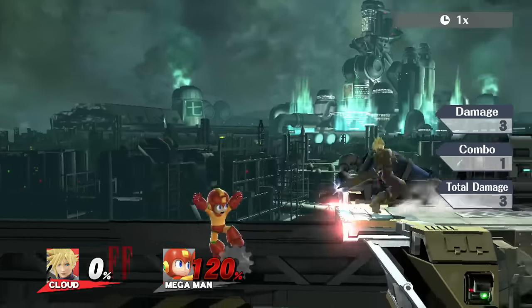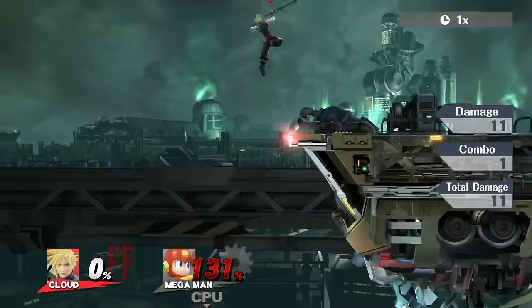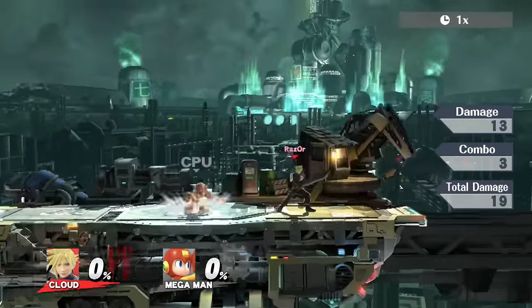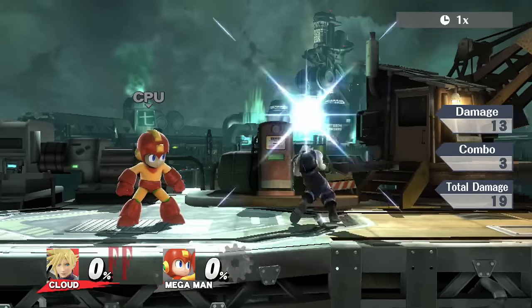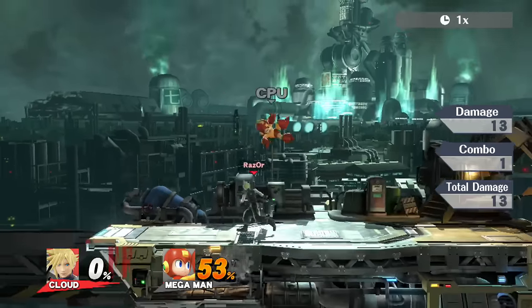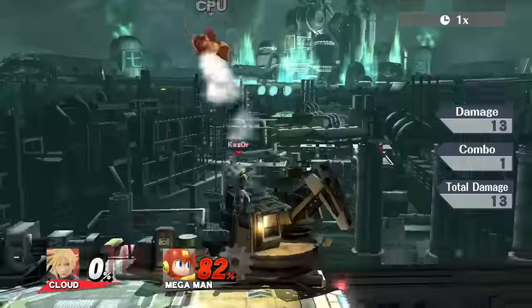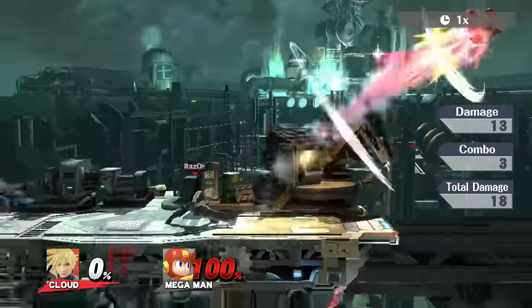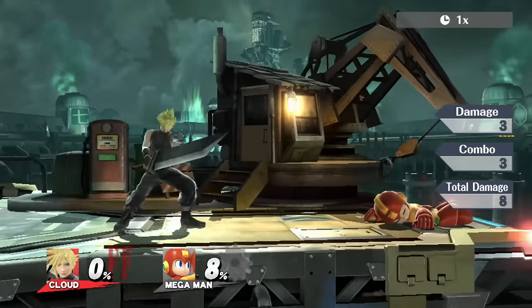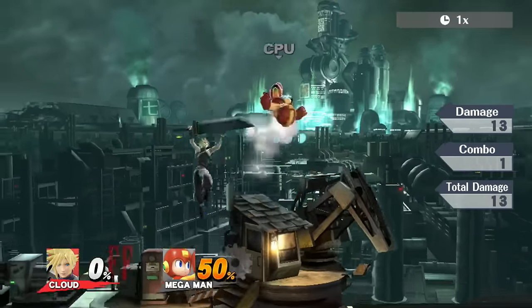Forward smash can catch people on consecutive tries. You can condition them to look for one thing and hit them with another — throw out some forward smashes and when they try to recover high, hit them with up smash. The hitbox hits in the front as well as above, and a little bit behind as well. I like his smash attacks — they're all very strong. The fact that forward smash is multi-hit is very nice, killed Mega Man almost at mid-stage at 100% with no rage. It's very good at catching people on their landings or their spot dodges.